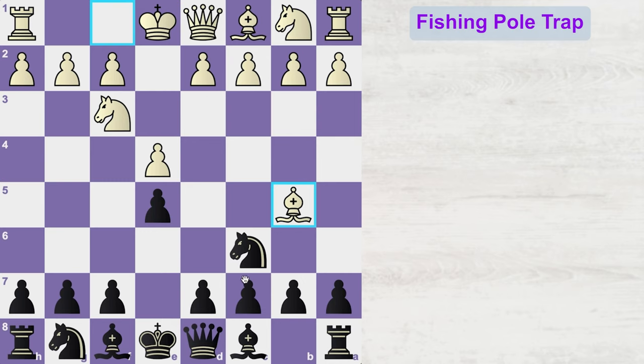But instead of playing a defensive move like d6 or queen e7, black decides to counter-attack white by playing knight to f6. Black is also threatening to capture the undefended e4 pawn. And here, white castles.